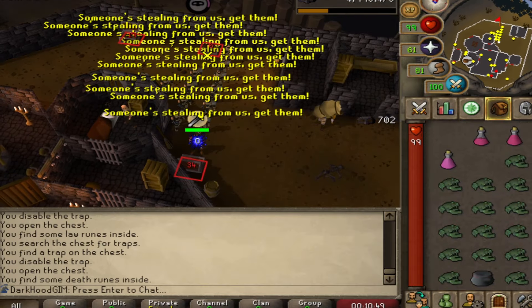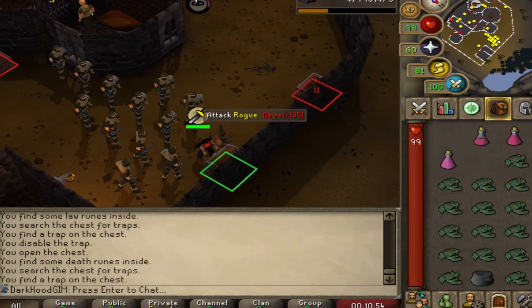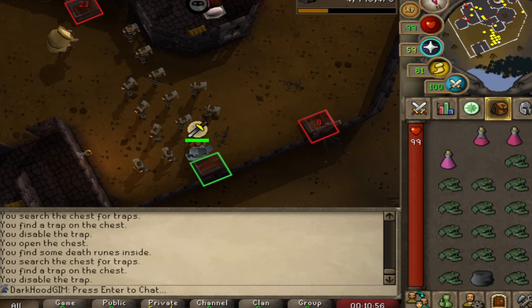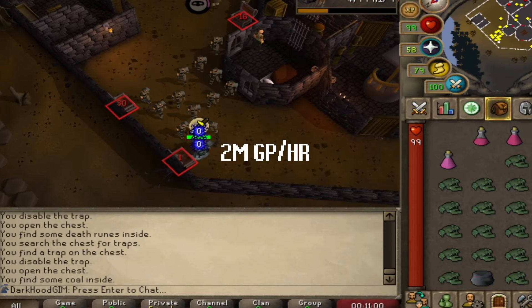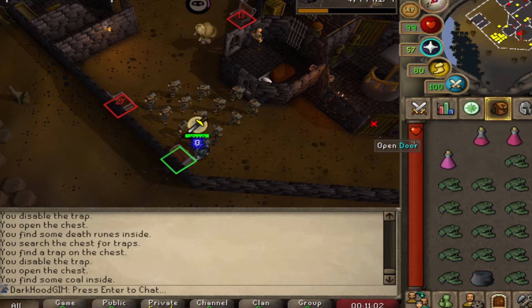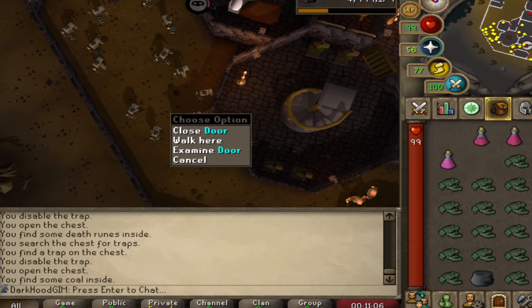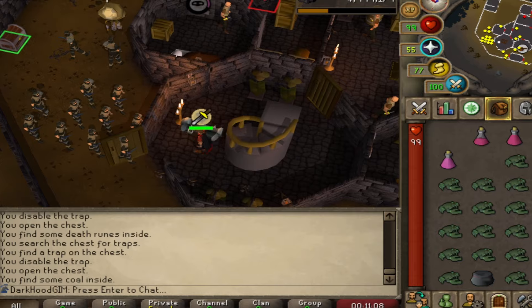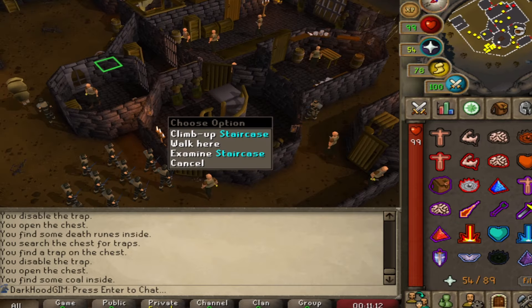I'll show you my loot bag in just a second. You get a lot of nice Iron Man supplies, such as red spider eggs. And if you're a main, you can make up to 2 million gold per hour. It's pretty simple. You just loot these three chests up here at the top of Wilderness at the Rogue's Castle. There's a little nice area where you can escape from PKers. That's the only downside — you will have to deal with PKers.